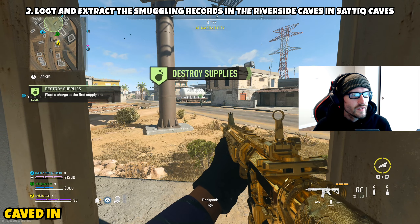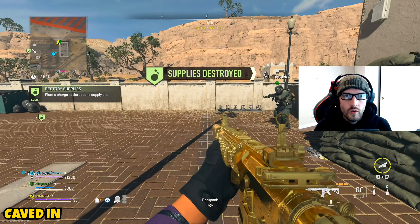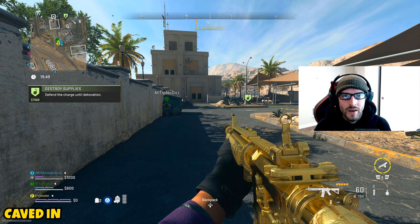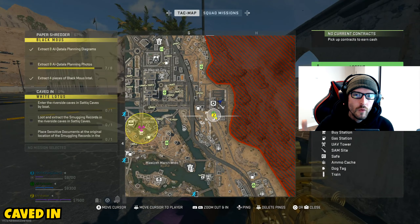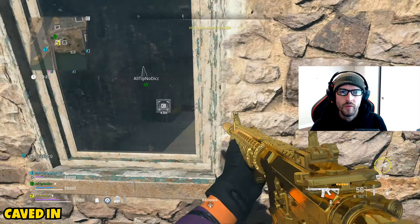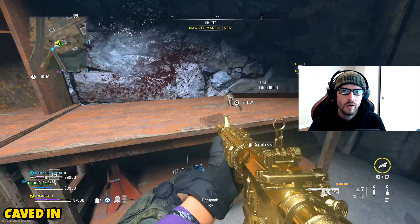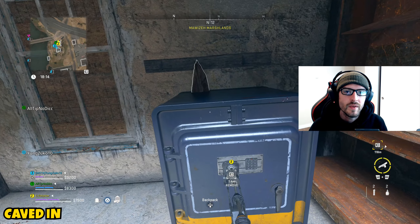Part two asks you to loot and extract the smuggling records in the Riverside Caves and Satiq Caves. Before you go for part two, which is pretty straightforward — just locating those specific records and picking them up — there is something you'll need first. I definitely recommend going and doing the Destroy Supplies contract. Once you complete it, it will show you on the map where some safes are located, hopefully three to five of them. There is some RNG involved here.